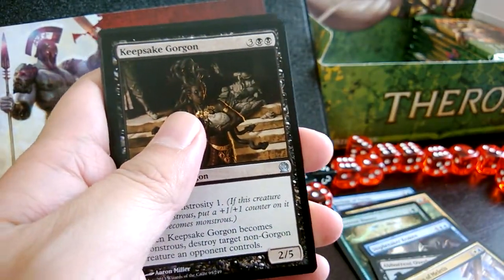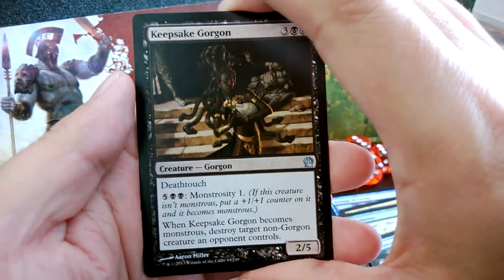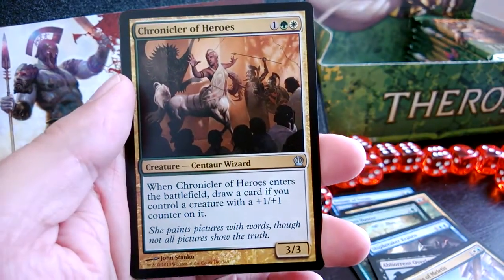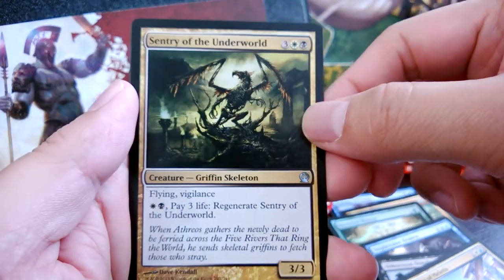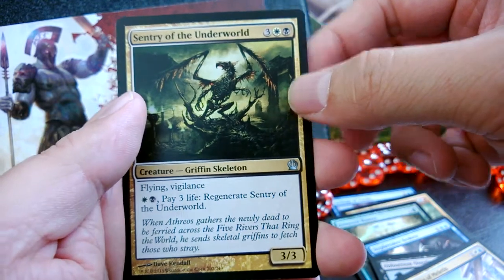Hopefully it turns out well — all I need to do is make sure you guys are entertained at the very least. Keepsake Gorgon, Chronicler of Heroes, Sentry of the Underworld. Ooh — is that a dragon? It's a griffin, looks like a dragon but it's a griffin.